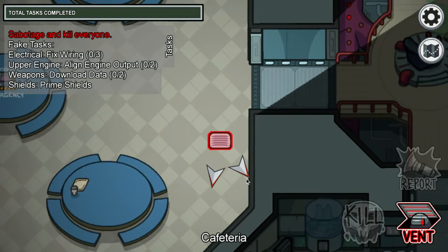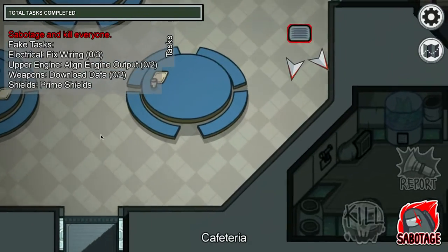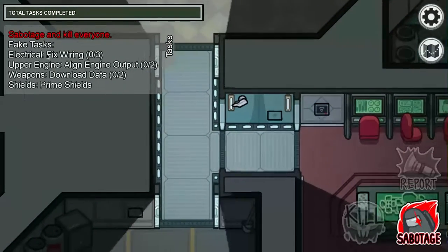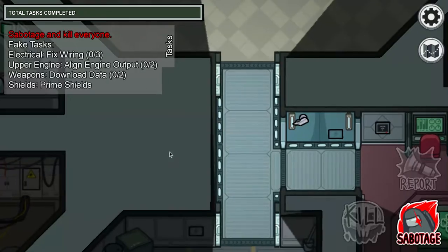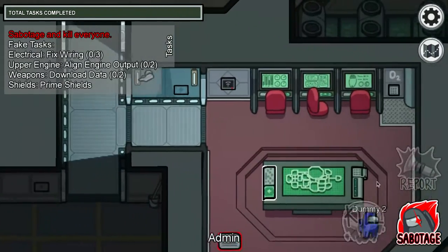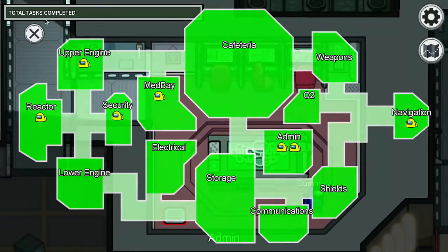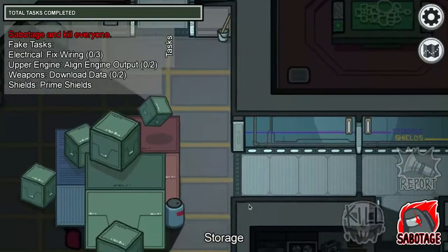Now we're basically under the map and we're invisible. But there's one thing — you will still run into stuff. Right now I'm running into this wall, but it's actually pretty cool. Let's see if we can do tasks or look at stuff. Yeah, we're basically under the map and invisible.